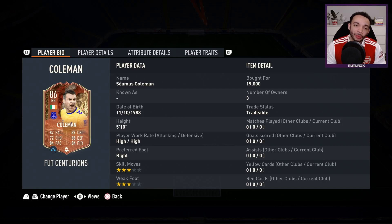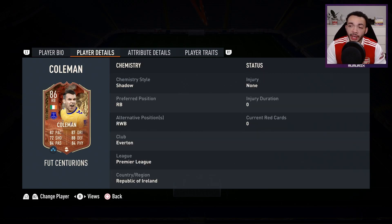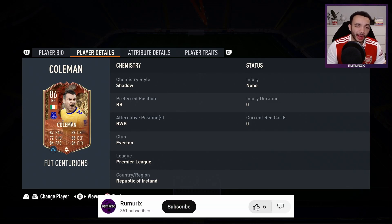Welcome to a FIFA 23 player review for 86-rated Foot Centurion Seamus Coleman. He stands five feet ten inches tall, has high/high work rates, preferred foot right, three-star weak foot and three-star skill moves. I went for 19,000 coins - extremely cheap. His preferred position is right back, he can play right wing back, and he's got Premier League and Irish links.